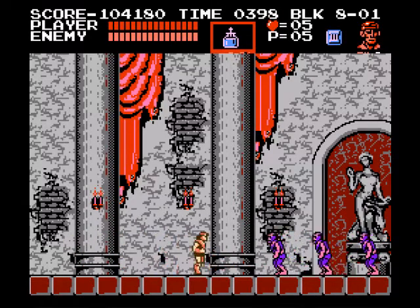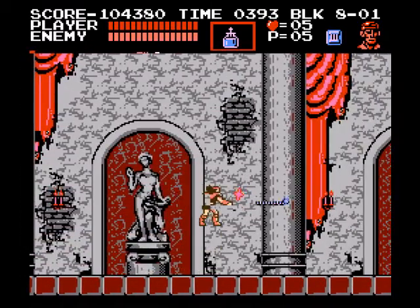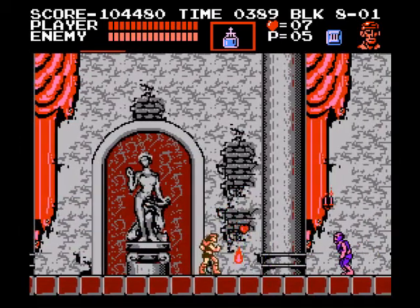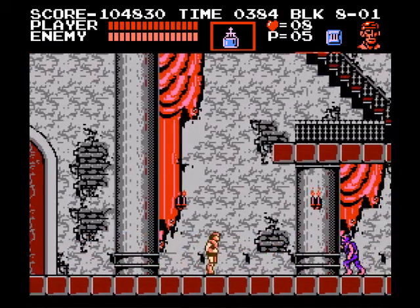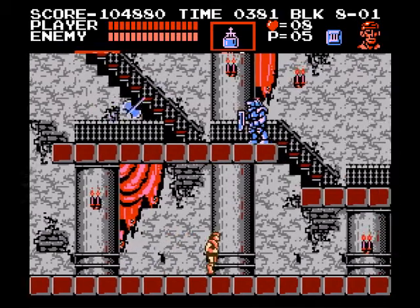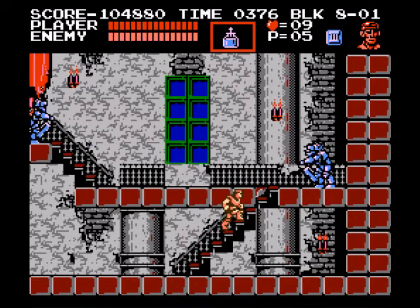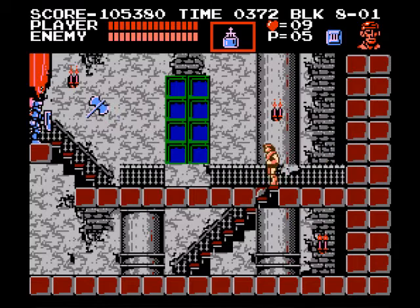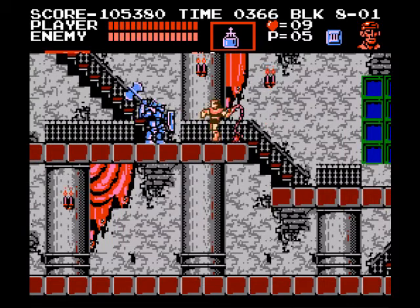Ready for some deja vu? Be careful not to whip some of these candles, because they can drop items without warning, as well as the enemies such as these zombies. The bats can sometimes catch you off guard too. These knights here, they're all about timing — picking a good time to actually whip them. But once you pick a good time to whip them, the whipping actually stuns all the enemies, as all the other attacks do in this game.